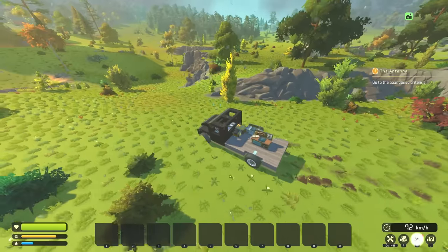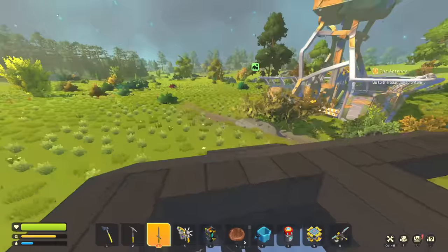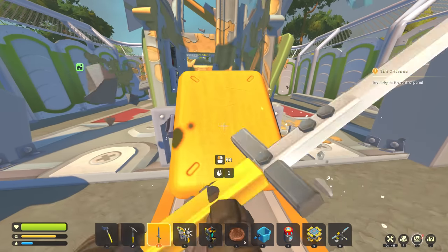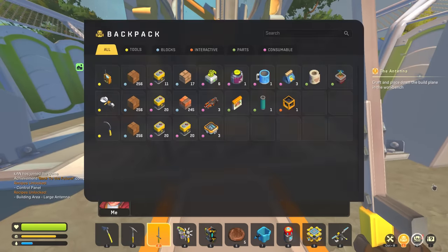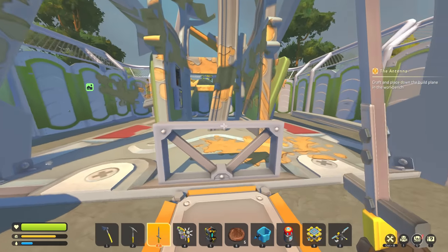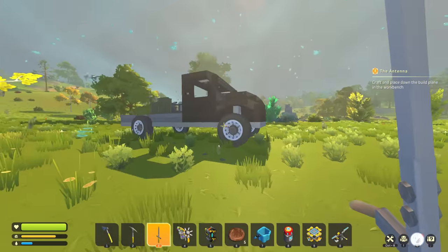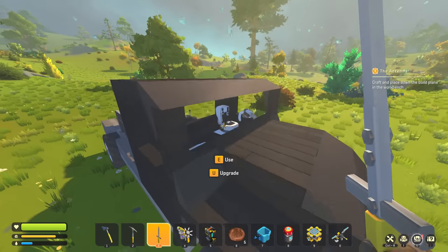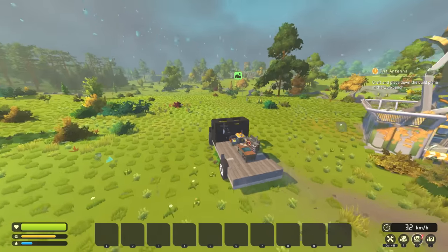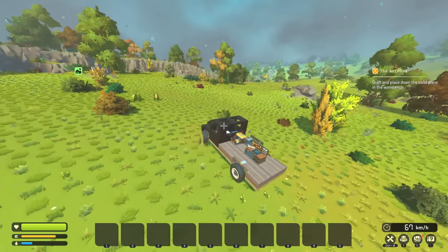Alright, back at the antenna. I mean, I don't know what we're going to learn about it — it's a pointy bit on top of a less pointy bit. Let's see here. Go to the abandoned antenna — I'm here. Investigate its control panel. Are you serious? Okay, interesting. So apparently investigating the control panel — I just smashed the control panel and then it gave me the recipe on how to build a large antenna, which would then get us to contact Wonk. Craft and place down the build plane in the workbench. We probably have to actually build a whole antenna with that recipe. Well, that's cool.